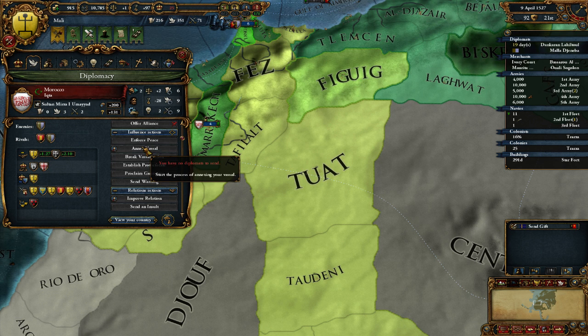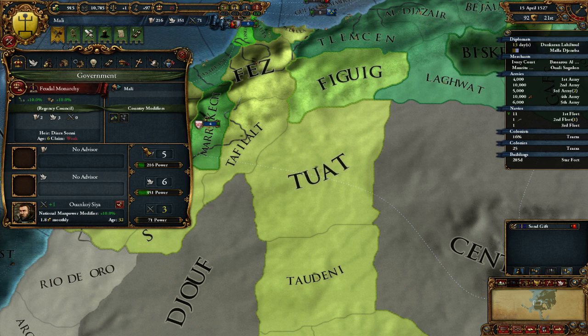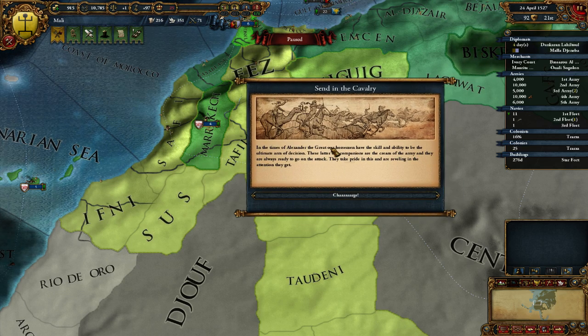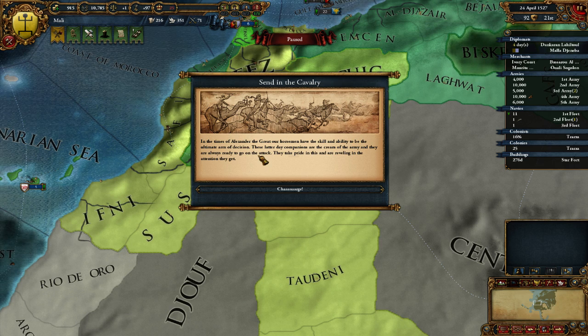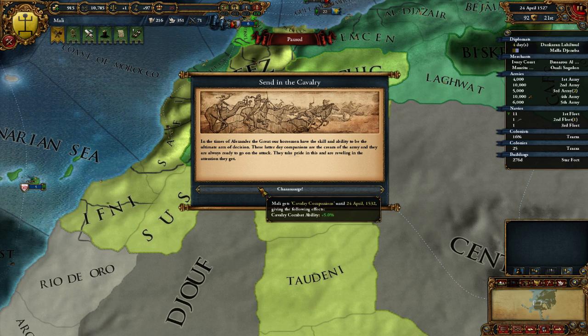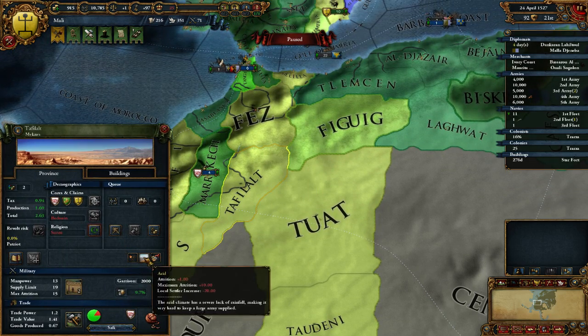23 days until we get the next thing - that's great. The other core is done. Let's recall a diplomat and then begin the annexation process, cause it seems like we can do it already, which is amazing to me. Cavalry event - 'Send in the cavalry. In the times of Alexander the Great, our horsemen had the skill to be ultimate armor decision.' I gain cavalry combat ability until 1532 - nice, that's pretty baller.